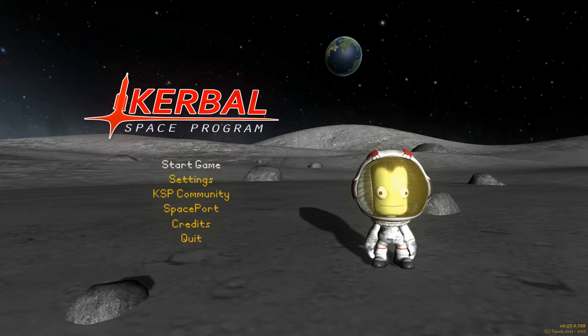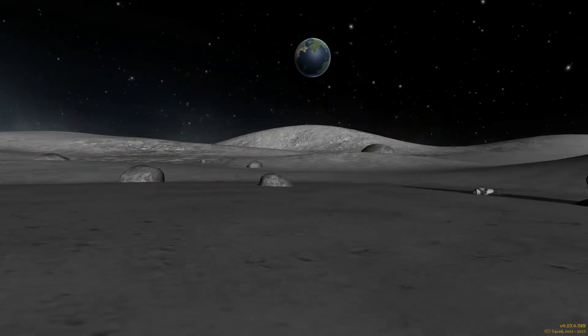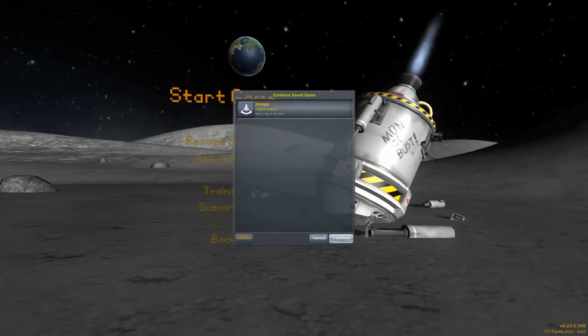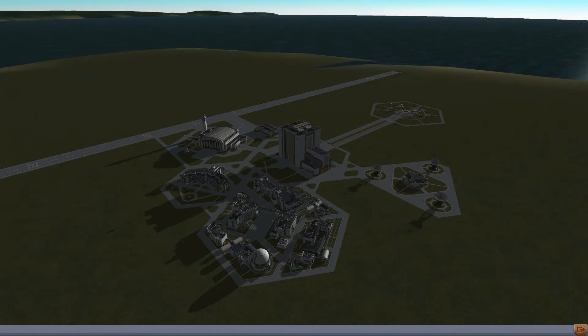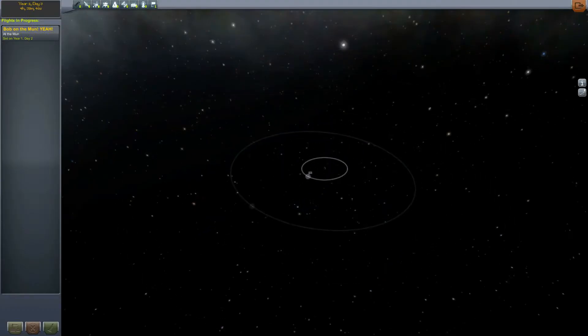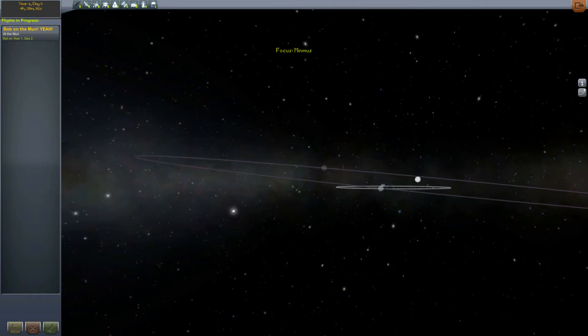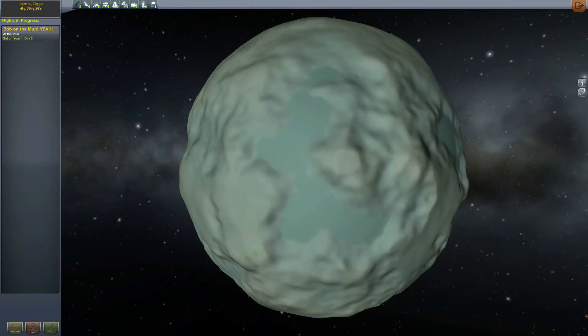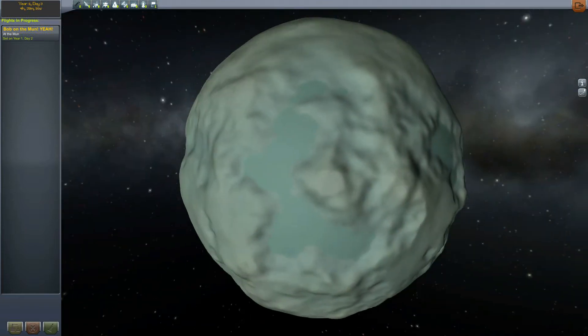It seems like the next logical step in the Kerbal system. Getting to Minmus isn't really as bad as it might look. You might say, while it's farther out, the inclination's a little off from the ecliptic, it looks kind of too small to maybe land on, but believe it or not — let's take a look. Minmus does have its fair share of mountainous areas, but it also has a lot of these little lake beds. We've got these little low patches here.